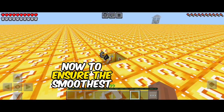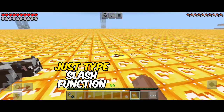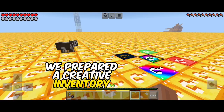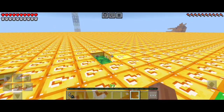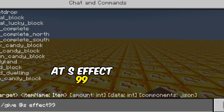Now, to ensure the smoothest experience possible, we've got a little trick up our sleeves. Just type /function lag in the command bar to wave goodbye to any lag issues. And for the cherry on top, we've prepared a creative inventory stocked with all the fantastic items and special weapons you can dream of. To get your hands on these Lucky Blocks, simply use the command /give @SFX99.